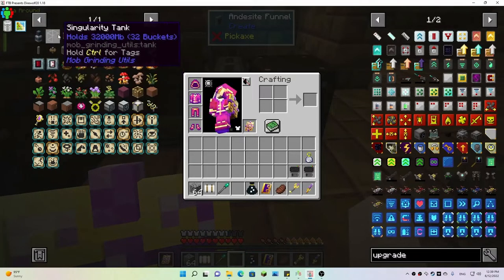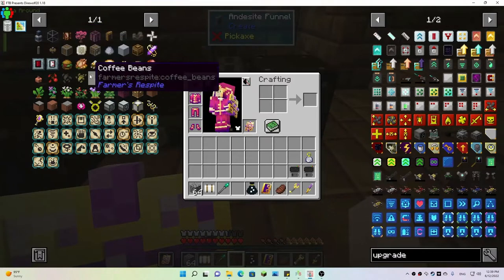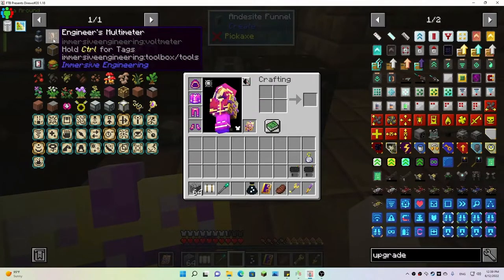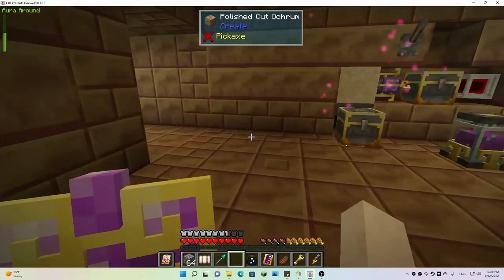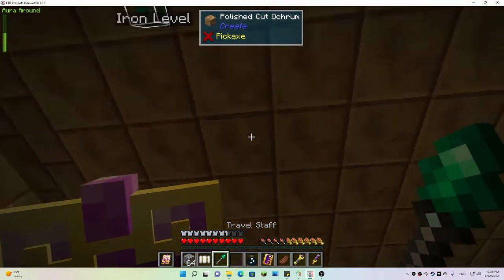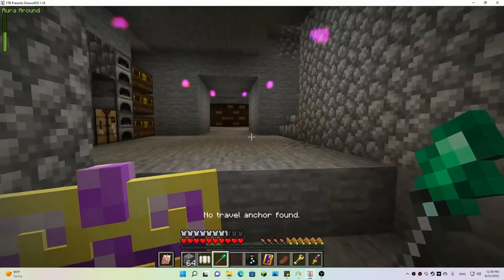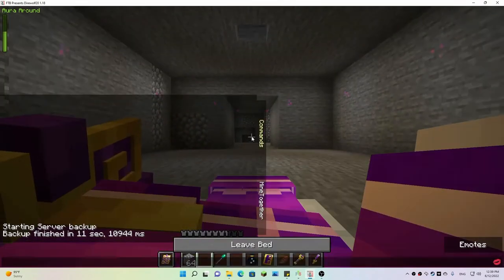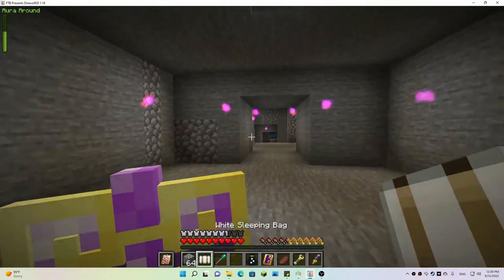I did make the singularity tank that somebody mentioned for the creosote, so I got that. I also made an engineer's multimeter to figure out what was wrong with my advanced setup — sometimes it teleports me all the way up here, sometimes it does not.